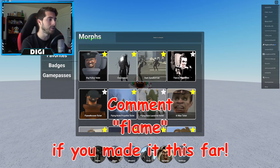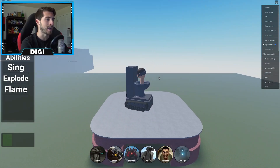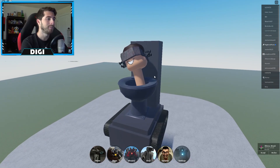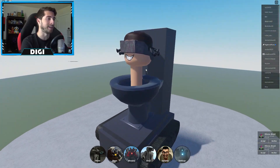Bump into it and you got yourself the badge! Let's go check out the badge morph. Go down to badges — there he is, Flame Thrower Toilet! Oh my gosh, look at that smile! That is a happy toilet, he's just grooving and boogying in his toilet bowl.